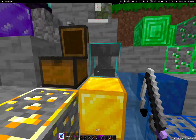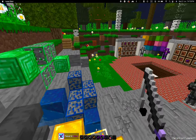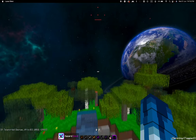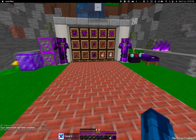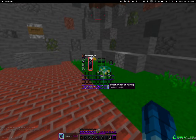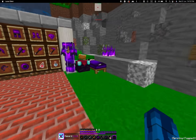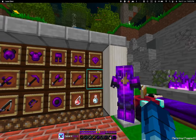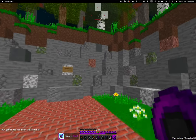This is the chest, the anvil, and the enchanting table. Now we'll come to the UI. This is my hotbar — the inventory is here. I love this purple look. The hearts are normal. Everything is here.